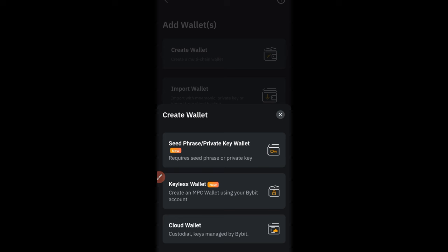Just follow the on-screen instructions and you'll already have a wallet. Once you finish creating this wallet, you can go to the withdraw option, select Bybit wallet, and your MNT will be withdrawn to your Bybit wallet. Now let me show you how to stake the MNT and start earning immediately.